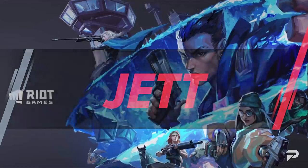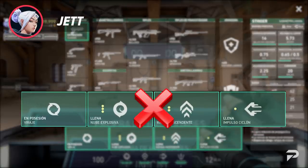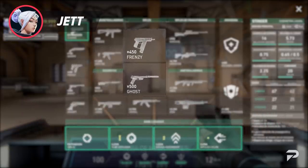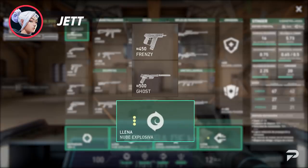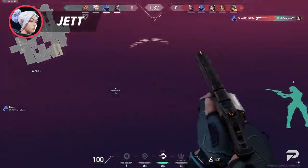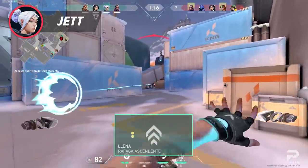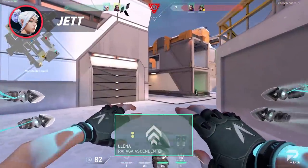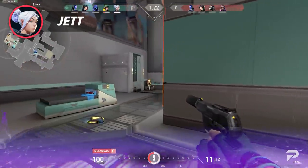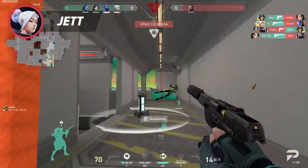If you started playing Valorant before Episode 3, you would remember that Jett used to have some nice pistol round setups because of how cheap her abilities were, but those days are now long gone. Jett's abilities aren't as crucial for her winning pistol rounds, so she always opts for an upgraded pistol like a Frenzy or a Ghost, but now she can only afford one smoke. Sometimes pro players and high elo Jett mains opt for a Sheriff because her other abilities don't give that much value in isolation. On defense, her kit could benefit from buying an Updraft to play an elevated off-angle, but that comes with sacrificing a smoke. Simply put, after all of Jett's abilities got a price increase, there is no optimal way to buy abilities after getting an upgraded pistol.